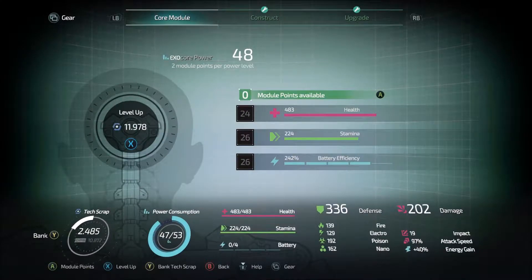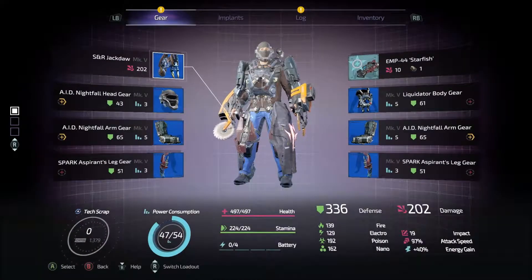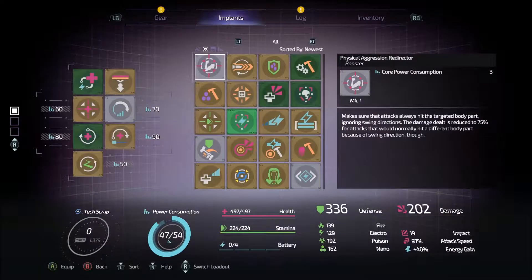Let's bank our stuff. Oh, we can level again - so let's do so immediately. Get some more health. We're level 49, which I believe means that we're pretty close to getting another set of implant slots. We're one level away from getting another implant slot.